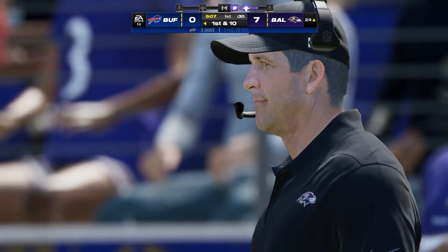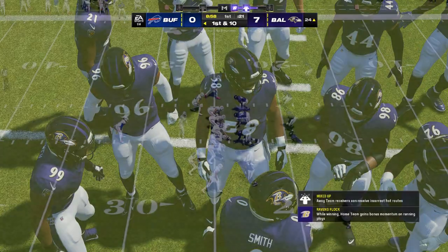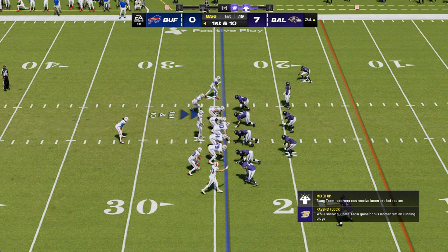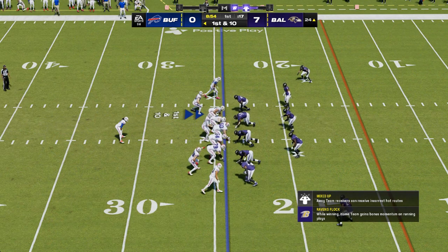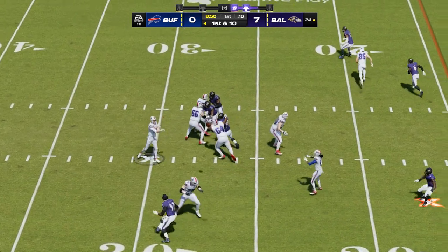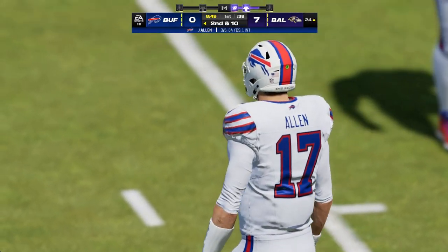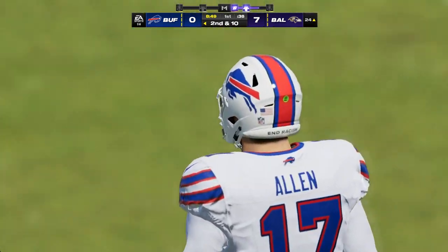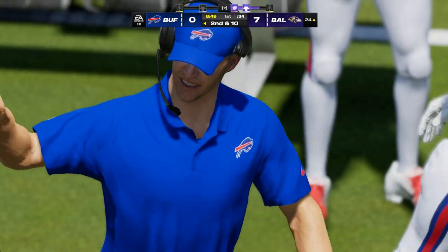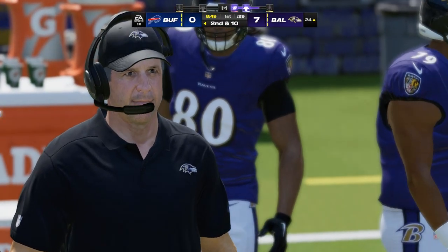Little to no resistance by the defense on this drive alone — three passes, three completions, three first downs. They're taking it to him and it's paying off. Allen to throw once more — throw out wide is incomplete. Not a common sight on this drive. A momentary setback for this passing game that has been moving well this series. Still two more downs to connect and try to pick up another first down.